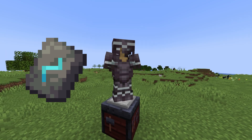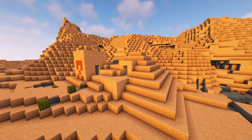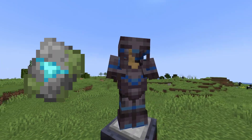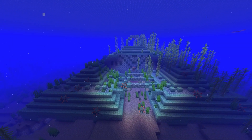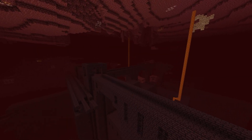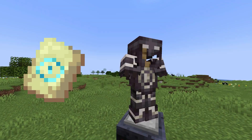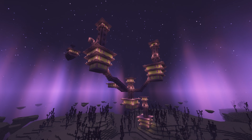Here's each trim and how to get it: Sentry armor trim with iron, found in pillager outposts. Dune armor trim with copper, found in desert pyramids. Coast armor trim with gold — one of my favorite trim colors — found inside shipwrecks. Wild armor trim with lapis, found in jungle temples. Tide armor trim with emeralds, found in ocean monuments. Ward armor trim with diamond — easily one of the best looking combos — found in the ancient cities. Vex armor trim with netherite, found in woodland mansions. Rib armor trim with redstone, found in the nether fortress. Snout armor trim with amethyst, found in the bastions. Eye armor trim with quartz, found in the stronghold. And spire armor trim with diamond, found in the end cities.